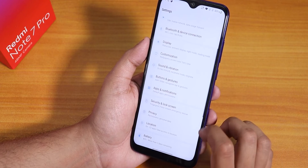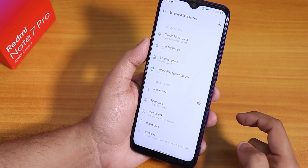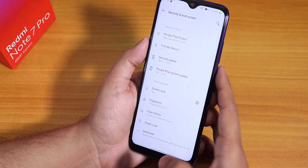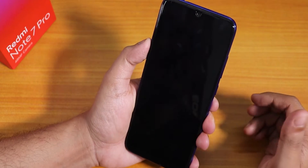Scrolling down to Security and Lock Screen, we have face unlock — I've already set it up. You can also double tap anywhere on the home screen, which is a really cool feature.